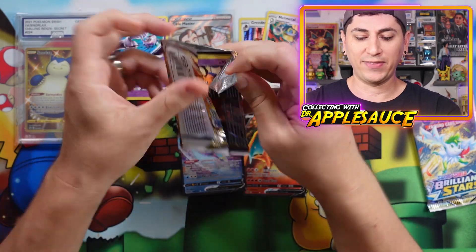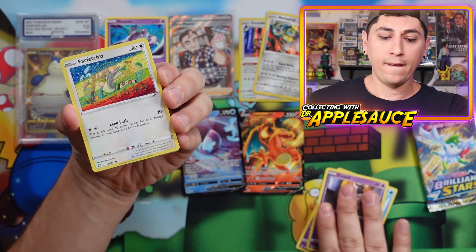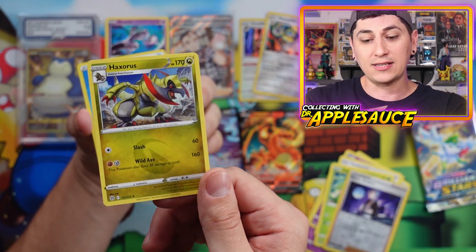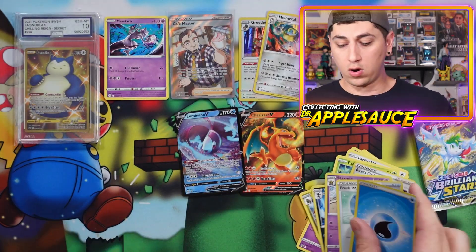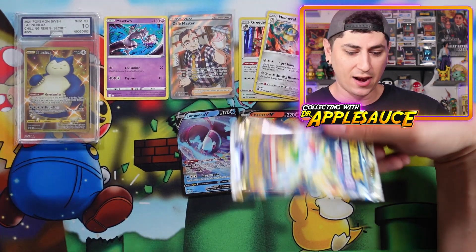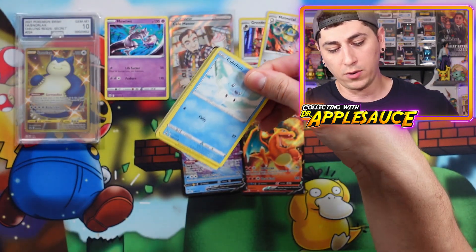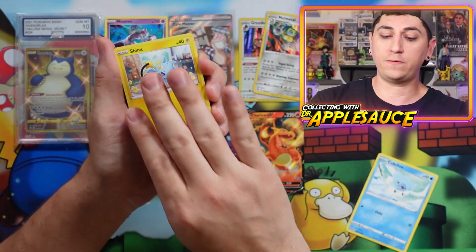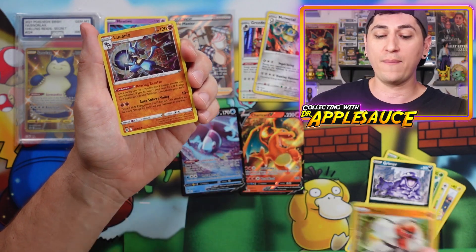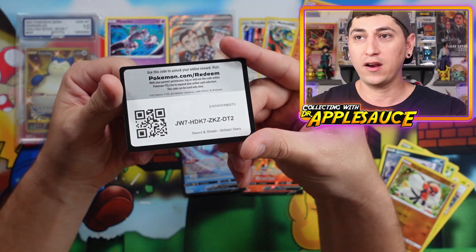From Brilliant Stars — last pack magic, let's get a hit! Dedenne, Cubchoo, Duskull, Farfetch'd, Exeggcute, Boss's Orders, and a Haxorus — honestly a sick looking card, dude looks awesome. And a code card for you guys. Last pack magic — this last tin has had nothing. Did we get Lumineon from this last tin? I don't think so, I think we got it from the second tin. This last tin has had jack diddly squat.